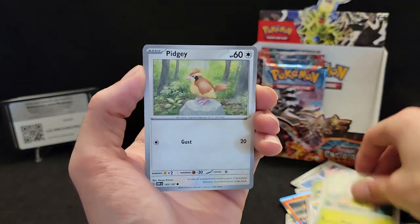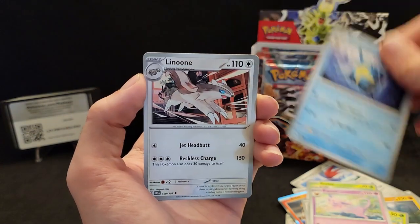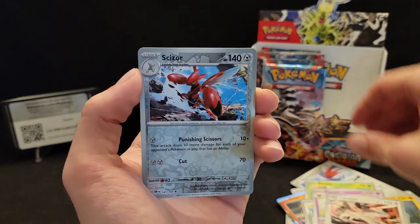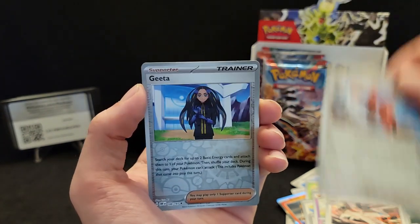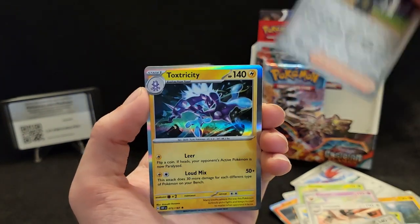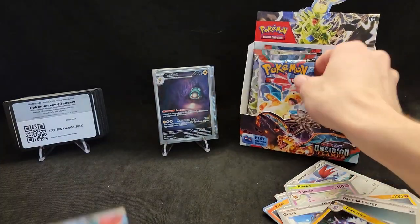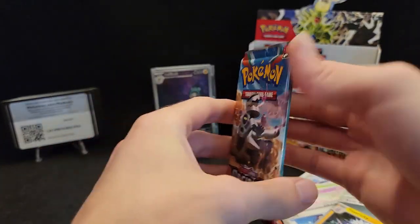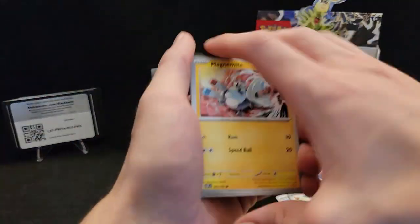Snom, Pidgey, Sharpedo, Lunatone — wait, Dreepy, not Lunatone — Scizor reverse, reverse Gholdengo, and a hollow Toxtricity. What is that, we got five packs including this Reverum pack to go. Let's get it — it's going to be my signature saying.